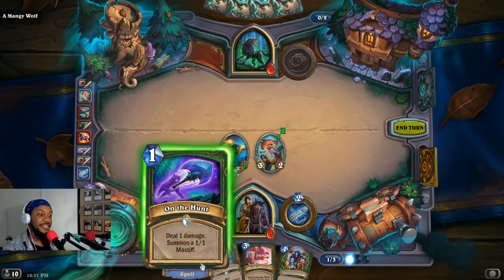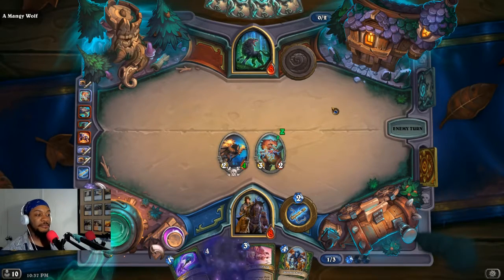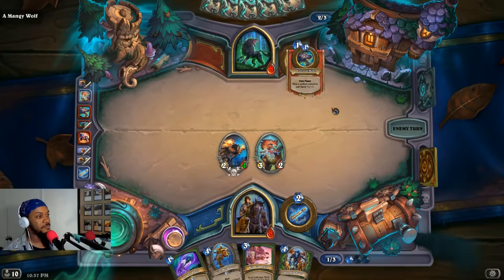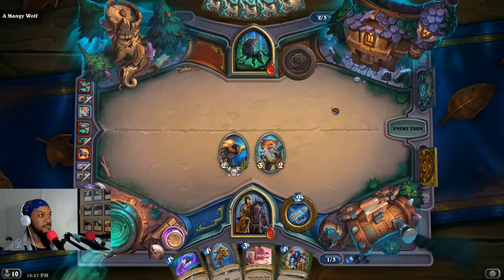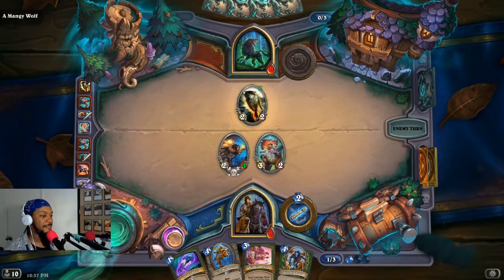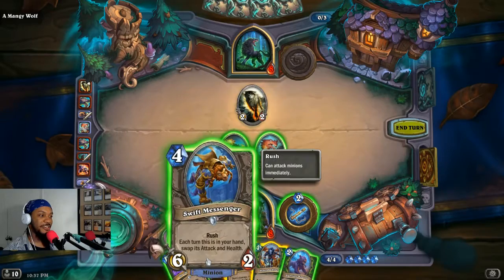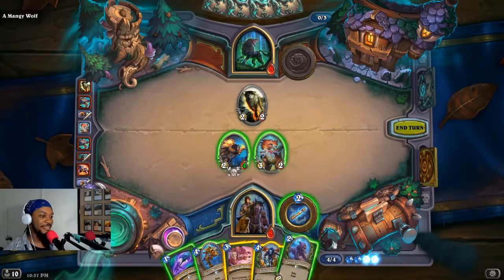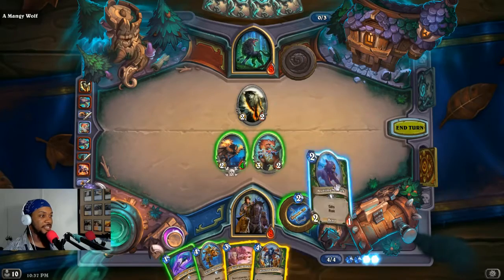We lose too many minions and we're done. About to say you ain't got nothing — you got something. Six to the rush — I need my baby alive. These have Rush though. I think we need to give him three health this time. Rush is a good ability, especially when it has Echo.